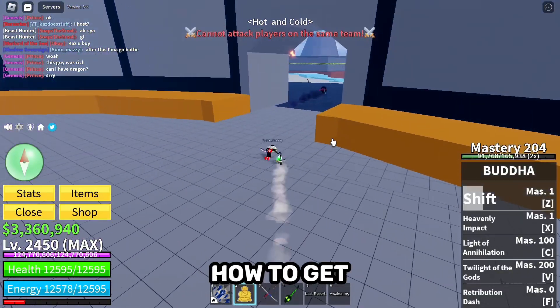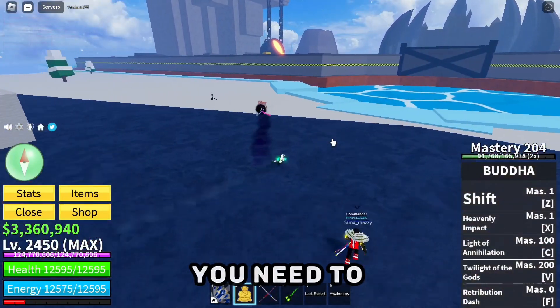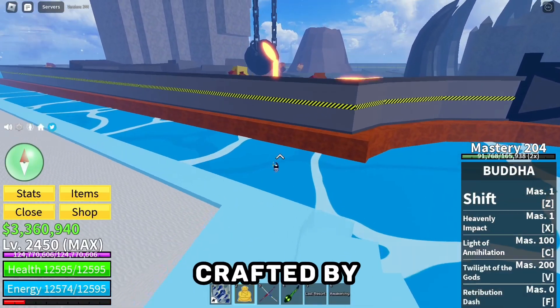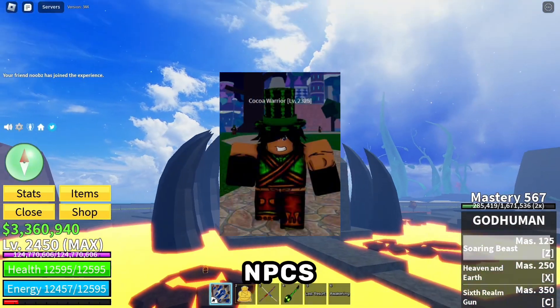So the last step: how to get V4. You need to defeat Doe King, who is spawned with a Choco Chalice, crafted by God's Chalice and Cocoa Beans from these NPCs.